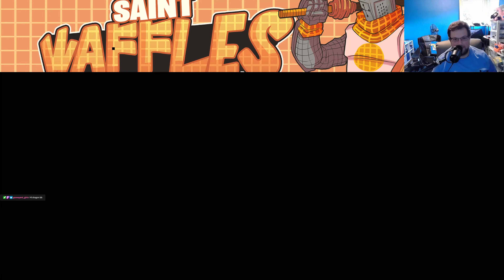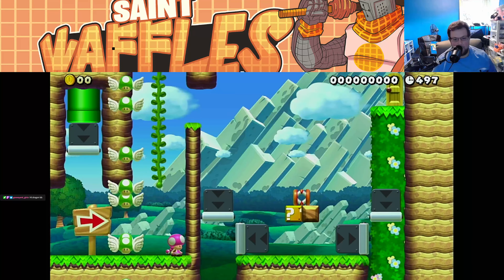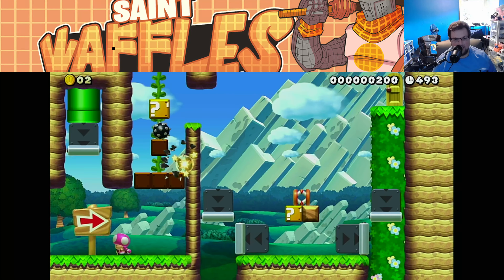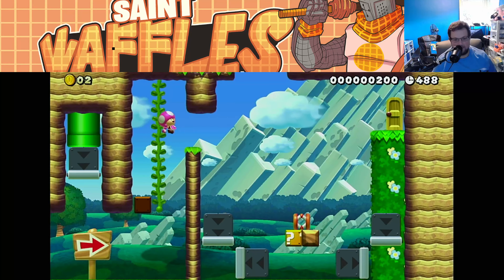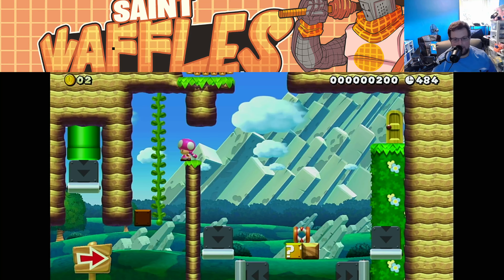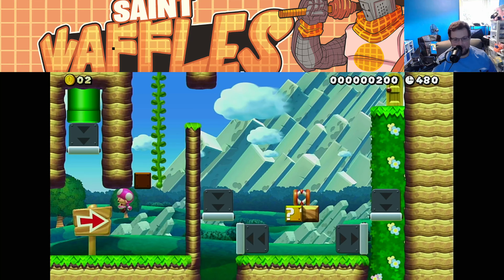I see the troll there. I think we want to hit both of these blocks so that it can still break all of these. We need to get maybe up in that door, or maybe up to that conveyor belt. I think maybe the conveyor belt.